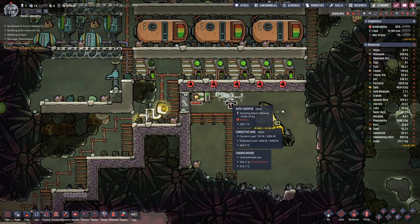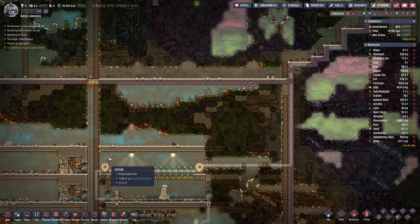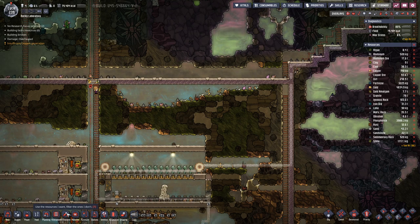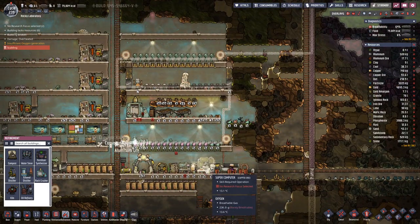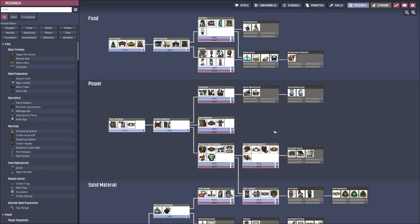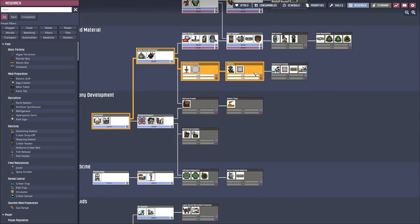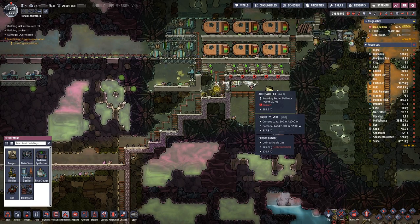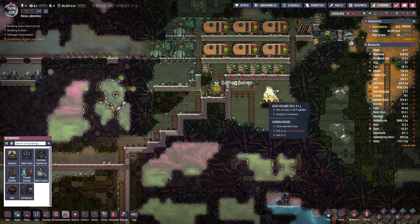This is overheating, which means we basically need steel. I would assume that we have not researched the refinery for that. If I can find it in here — there it is. Let's do that, and then maybe we can set this up with steel, which should be a bit more resistant to the heat here.